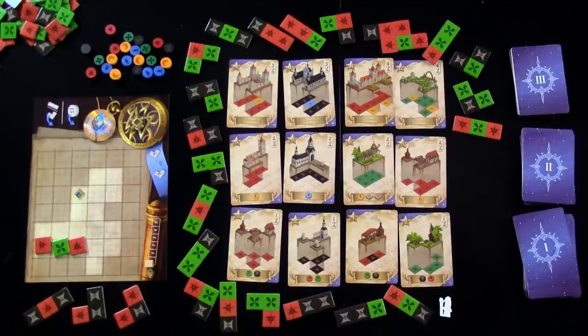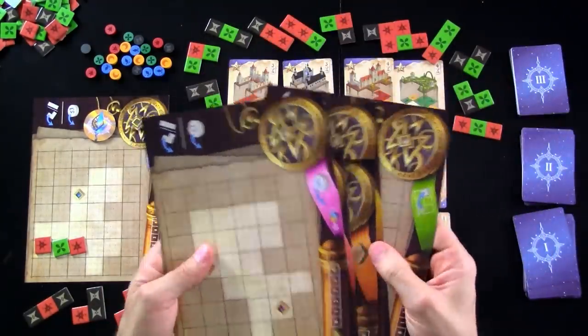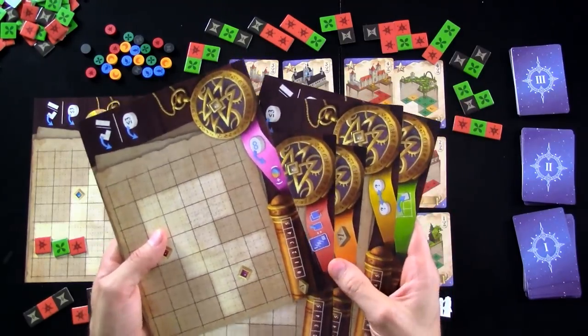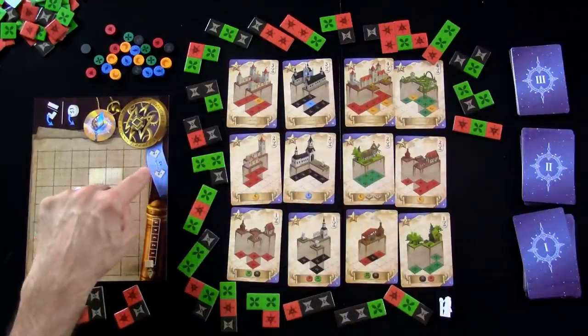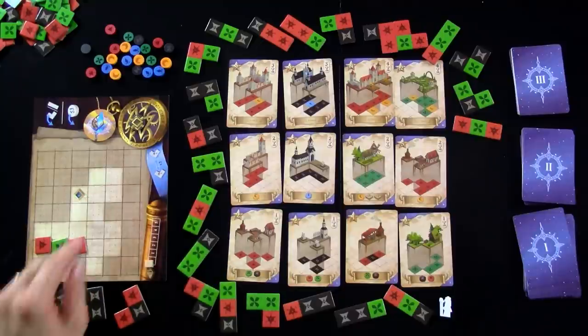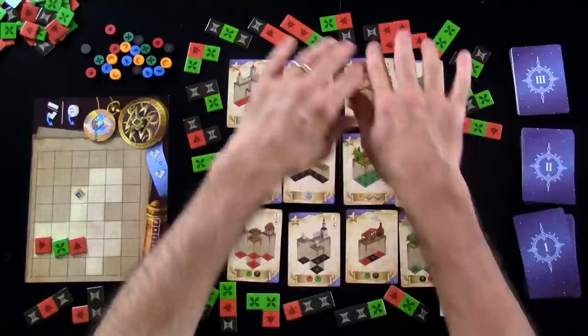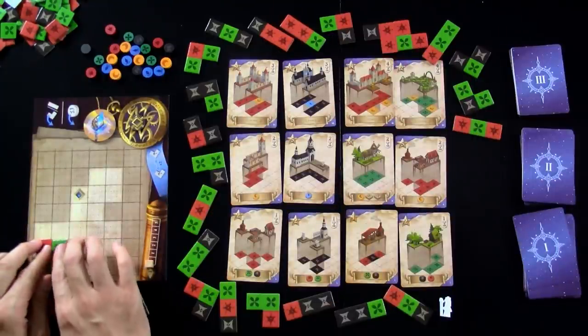Then it is the next player's turn. Everybody has their own unique individual board with special layouts and also special, cool, unique powers. These are all very powerful in different ways. My power is, once I unlock it, I can twice — when I activate my power — swap two of the tiles I've got that maybe I don't want for ones later on in the queue that I desperately want. That can be a really big game changer under certain circumstances.